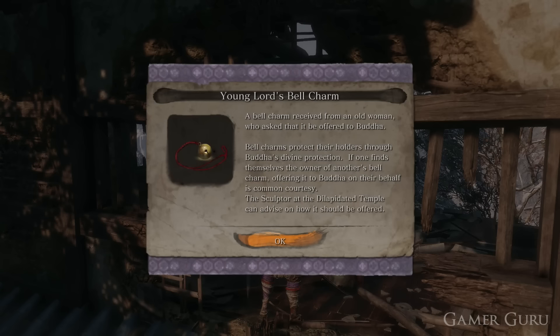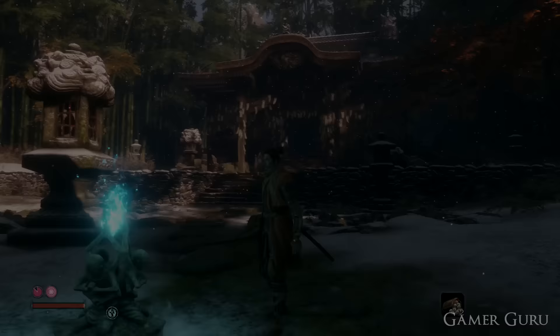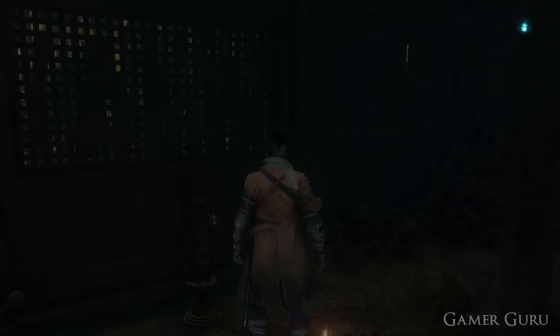Once we have the bell, we want to go back to the temple and head inside the shrine. And inside the room on the left, we're going to be able to find a small Buddha statue. If we go to pray at it now that we have the bell, it will take us off to the Hirata Estate.